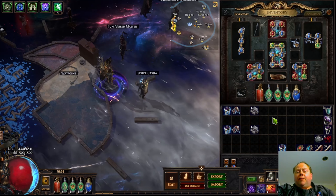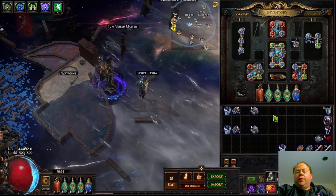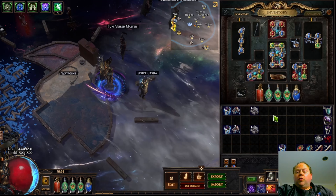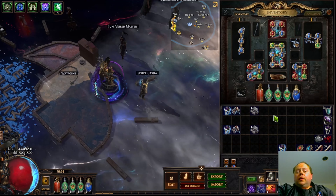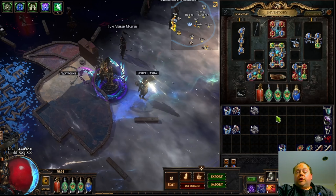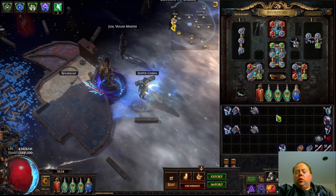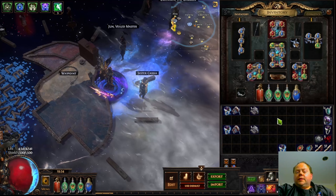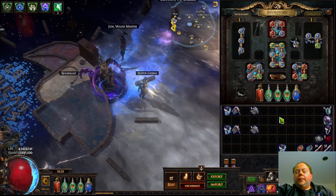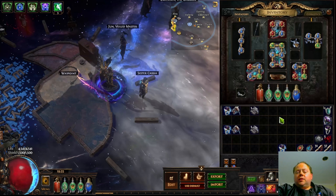This is not necessarily going to fit every lightning strike build. If you're playing a poison-based build you might be able to use some of the themes here, but you don't actually want this craft yourself. Likewise, you don't want this if you are converting your lightning damage in any appreciable fraction to cold, which is sometimes done on this build — but in that case you're probably using Call of the Brotherhood anyway. Now that we've gotten rid of everyone playing chaos damage or cold damage on their lightning strike build, let's talk about what you're looking for with a lightning strike ring.